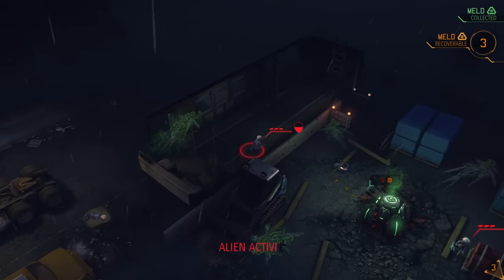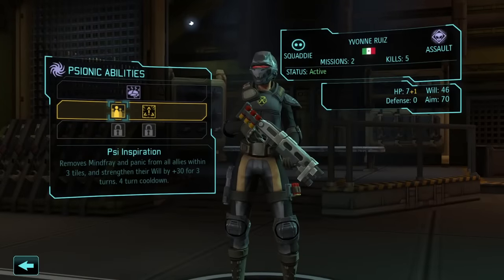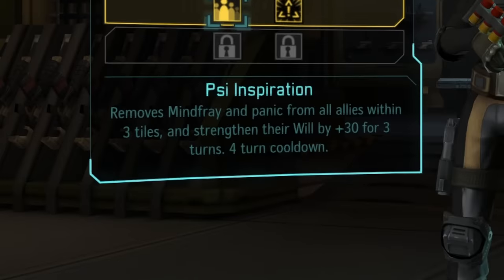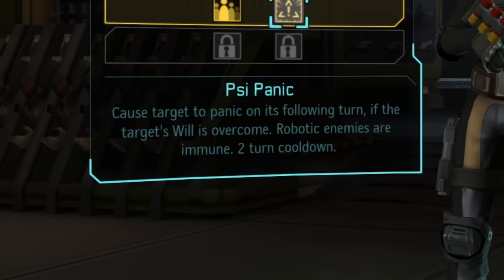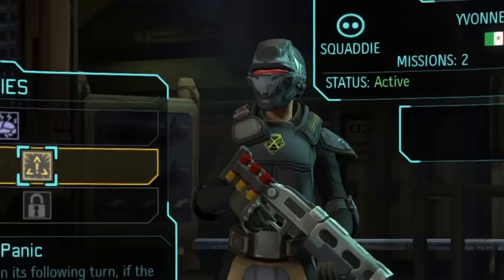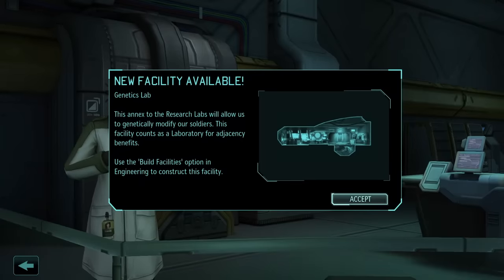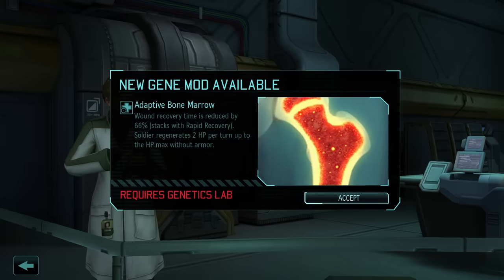I make it through the first mission relatively unscathed and unlock the second psionic ability for one of my soldiers. We have the choice between Psy Inspiration — an ability that removes mental debuffs and strengthens everyone's will by 30 points for 3 turns — or Psy Panic, which makes enemy units panic and do silly things like run out of cover or potentially shoot their own allies. We will never choose Psy Panic, because cover may as well not exist for my mutant squadron, and the plus 30 boost to will is insanely important. I research Meld as quickly as possible, unlocking the genetics lab and obtaining the adaptive bone marrow gene mod, which lets my soldiers heal 2 health every turn.